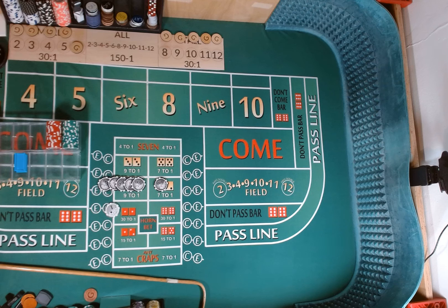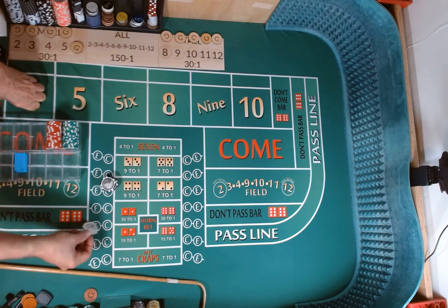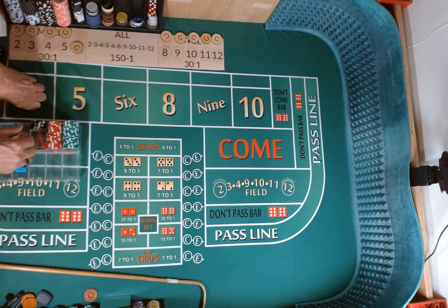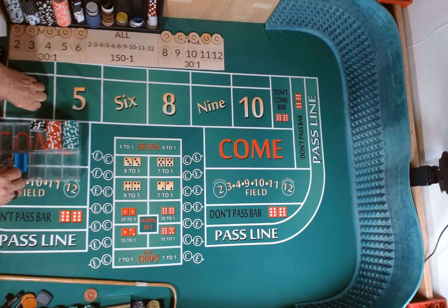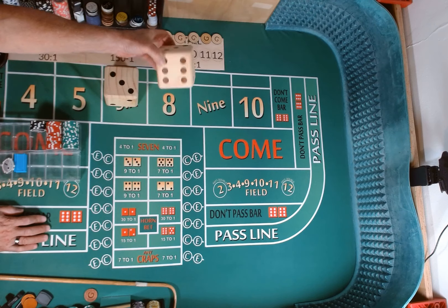Good afternoon everybody, welcome back to the Dice Den. This is our afternoon session for Tuesday, November 19th, about 4:30 PM. In our morning session we started with $600 and ended up with a $601 profit. I'm going to take the $1 and put it in our profit stack, and add the $600 to my working bankroll to make a total of $1,200. We're still on our five dollar table.